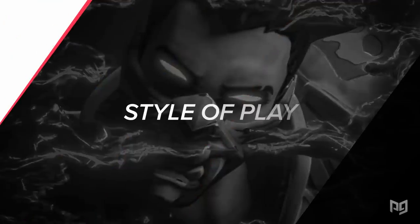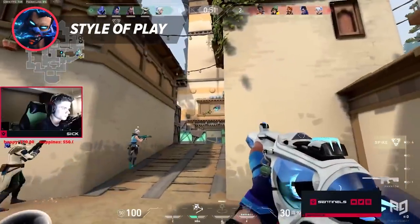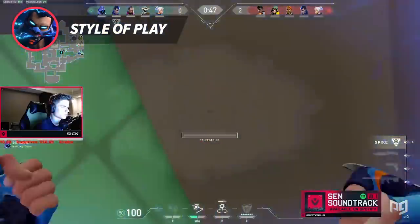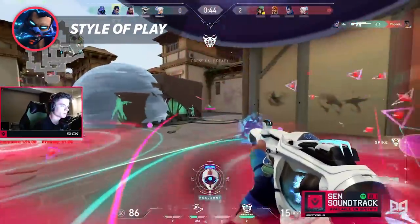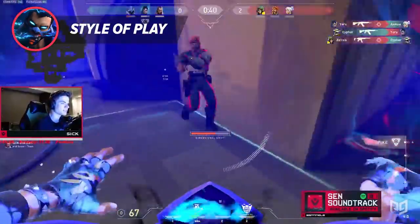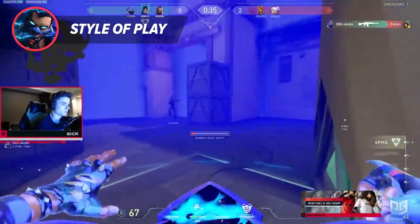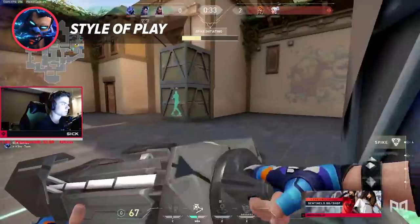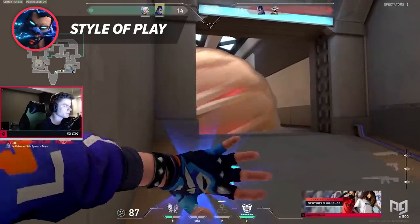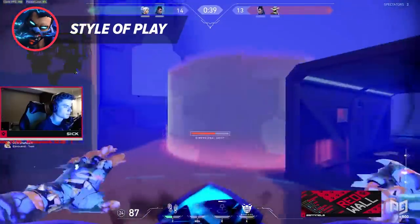Yoru is one of the most fun and thoughtful agents I have played since Valorant has been released. He is a fast-paced entry fragger that requires the user to think on their feet and use their brain when utilizing Yoru's tools to outplay people. Yoru has the same playstyle feel as Tracer from Overwatch — you get in, you do your damage quickly, and you get out immediately. Really good Yoru players will take advantage of his kit to its fullest potential and become a real annoyance to the enemy team. There are only a few abilities that cause players to run in fear when they hear it activated, and Yoru's ultimate Dimensional Drift is now on that short list.